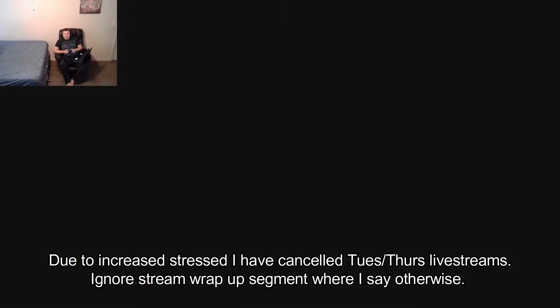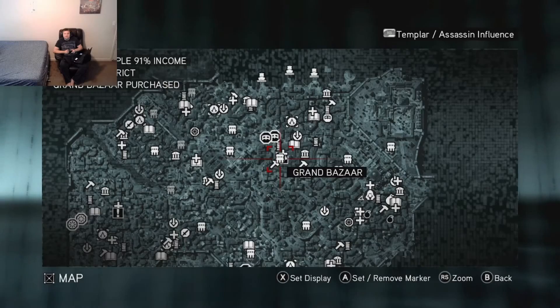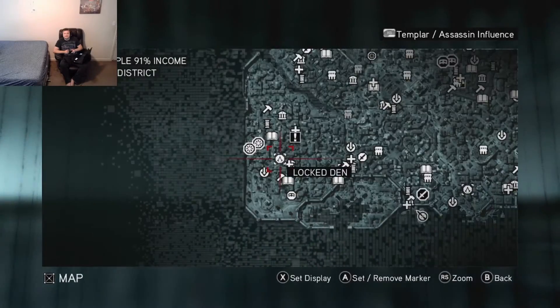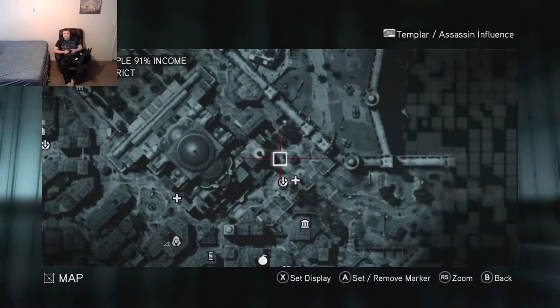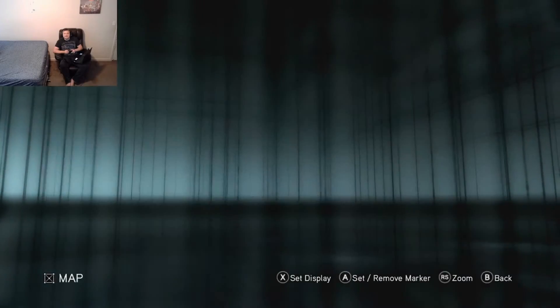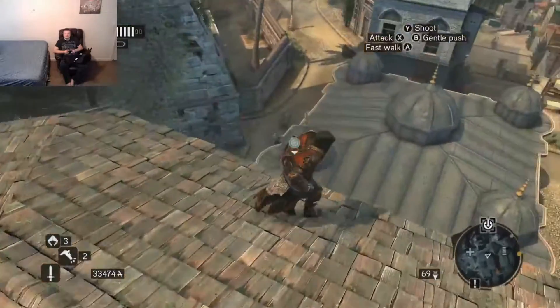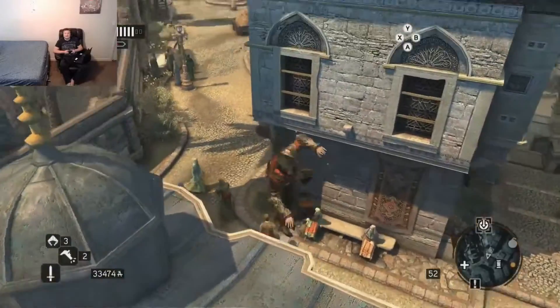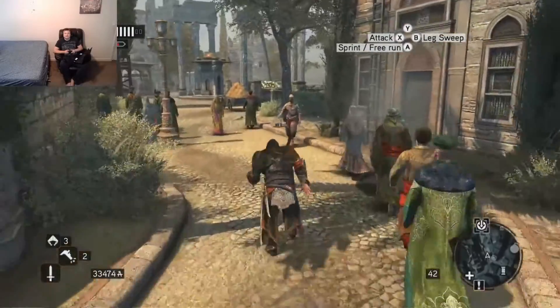I want to go to this area because I need to get some kills on the Byzantine Templars. Where I want to go is right here, so I have to travel to this city. The nearest fast travel point is right there. I think I know what enemies I need to kill — those are the guys in the red armor. They'll head towards that area because I think they can only spawn there, and then they'll run around and try to kill people.